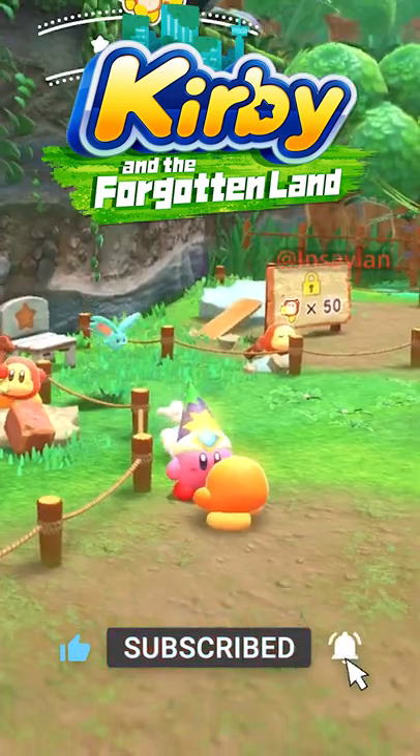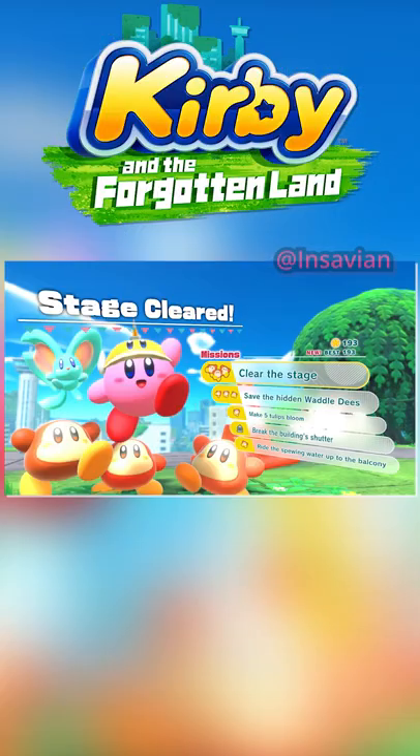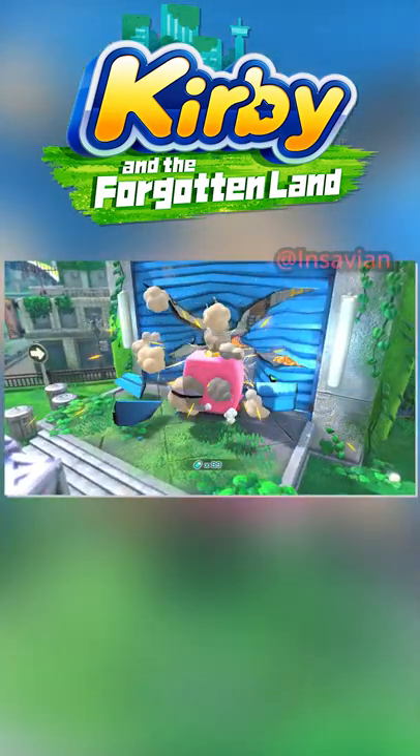You have a dedicated 'Hiii' button — it's up on D-pad. There's a lot of world and a lot of Waddle Dees to save. Secret missions to incentivize replayability, for those who need everything to be perfect.